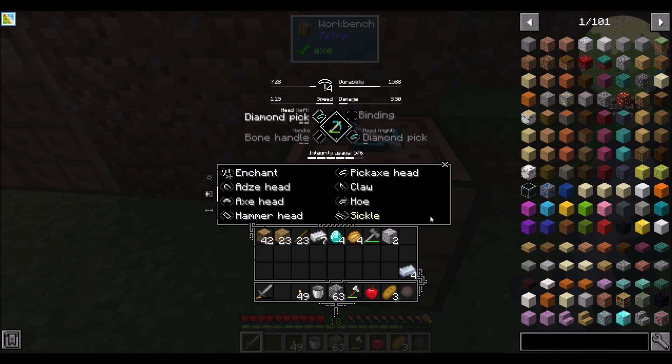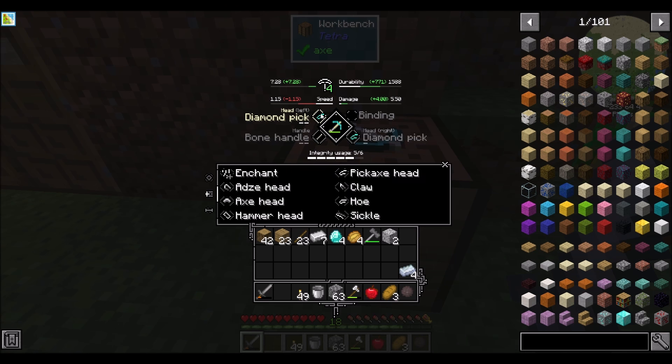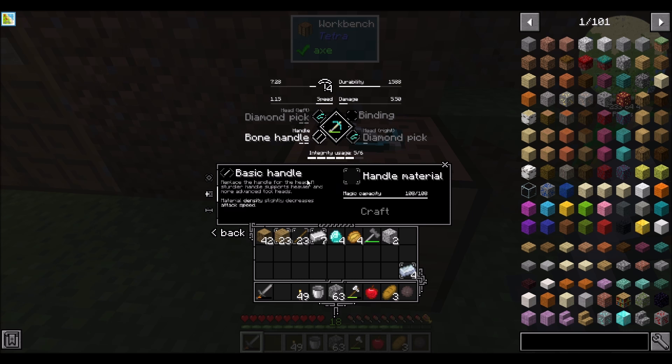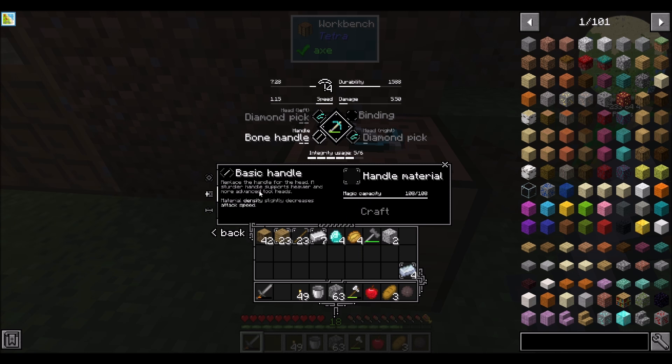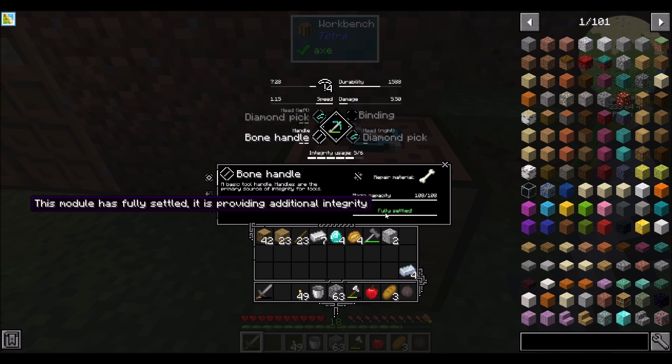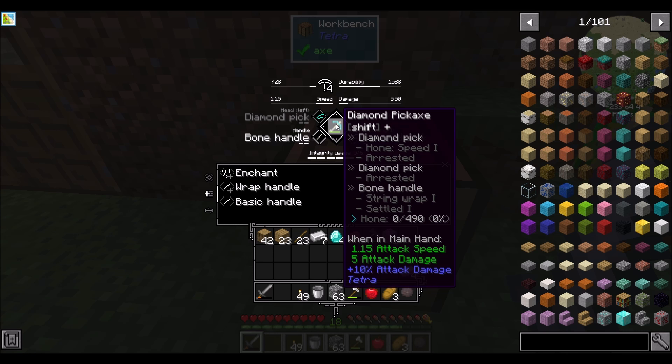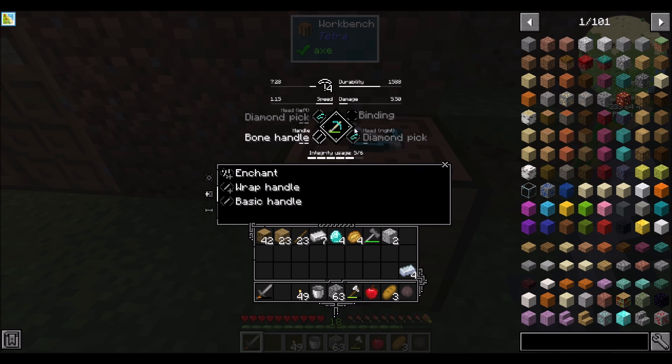That thing also became 'arrested,' whatever that means. The bone handle has 'settled' — material density slightly increases the attack speed and it's providing additional integrity. The hone is now at 0 out of 490. It looks like you want to level it up as soon as you can so you can continue to get more stuff.